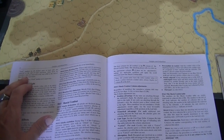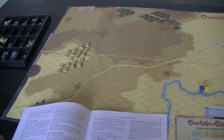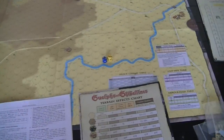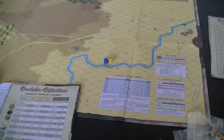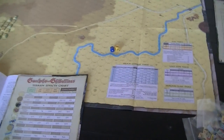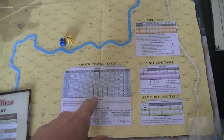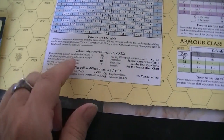Shock combat: once you move, you have the option to attack and mark the things you want to attack. For shock combat resolution, units all attack each other on the zero column to begin with. From there you have column adjustments: attacking through a flank gives two columns to the right; if more than one unit attacks the same enemy unit, you get shifts for that; cavalry charging gets a shift.